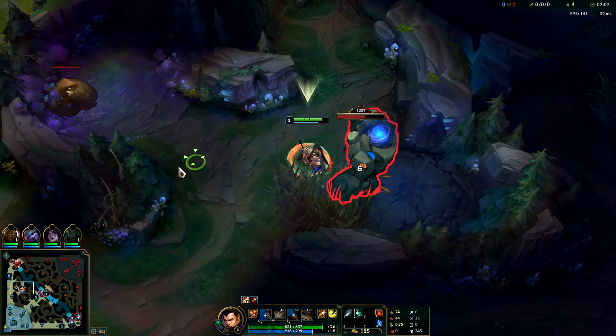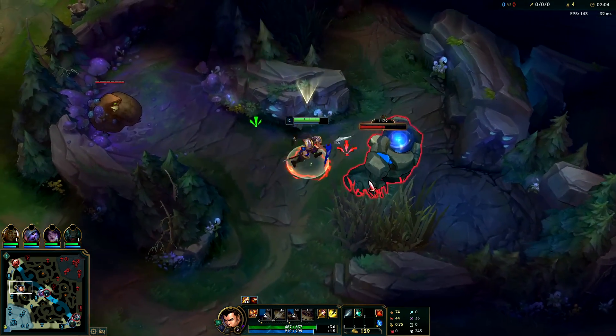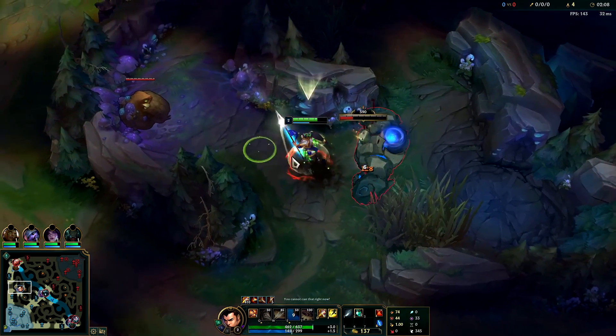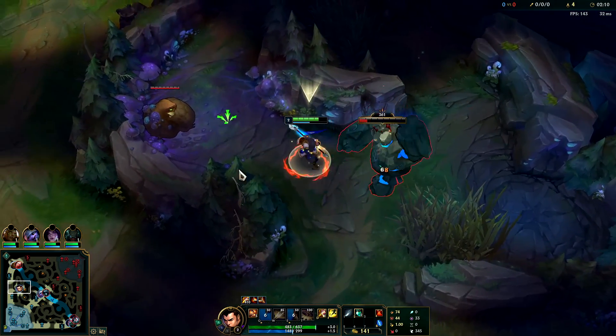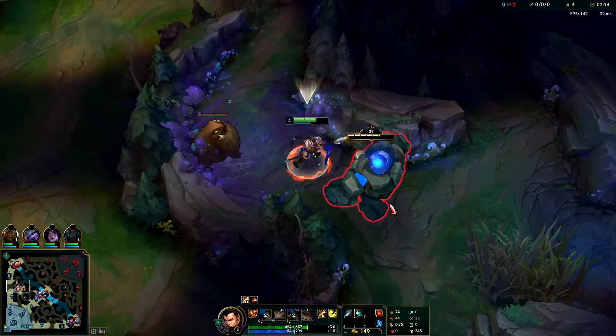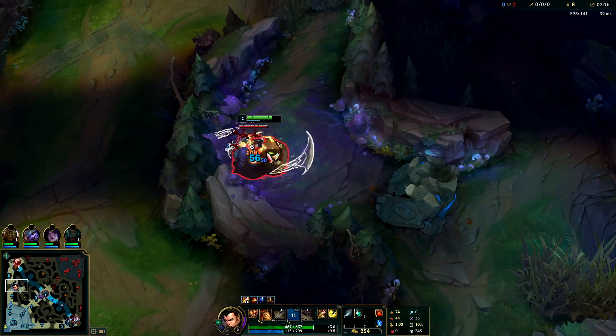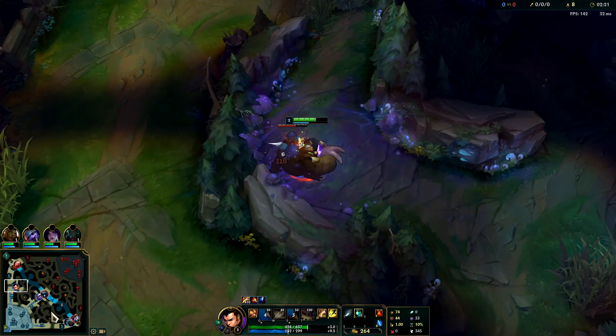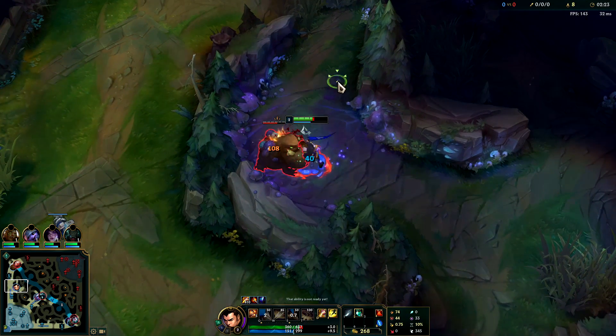Xin Zhao is an amazing champion for beginners or people new to jungle because he heals off his passive every third auto, making it basically impossible to die in your own jungle. Stays relatively high HP — haven't even used a potion yet. You do typically want to start on your red buff, however if you get a leash from your bot lane you can make it work. If you're on this side you do blue, Gromp, then red. Since I was on this side I did red, blue, then Gromp.